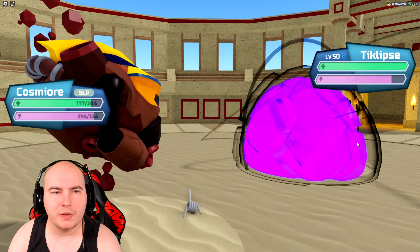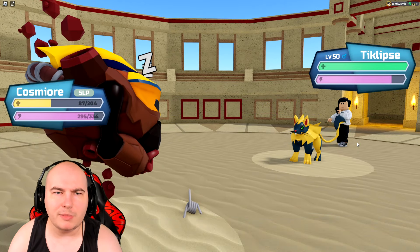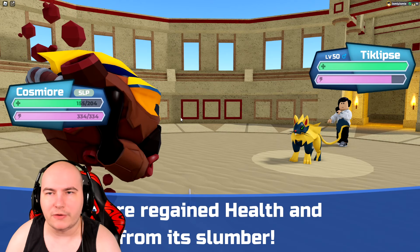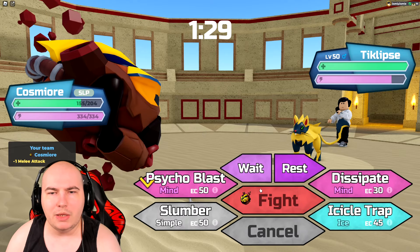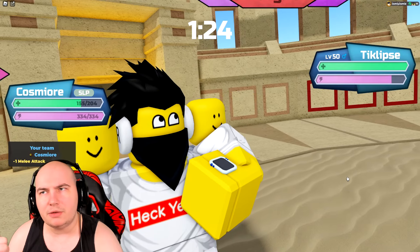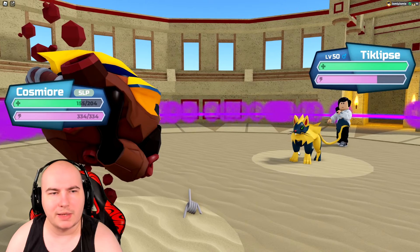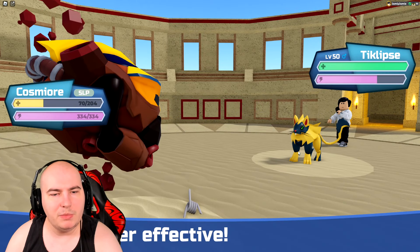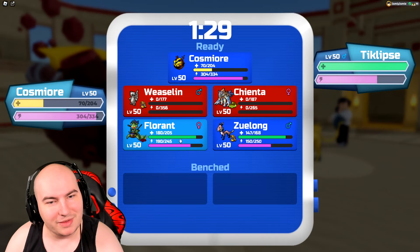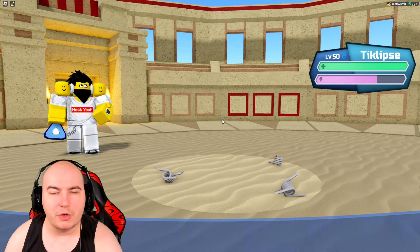Eclipse is actually going for the Dark Surge — I take a pretty good amount. I do get a lot of health back from Slumber, so I want to gamble: I'm pretty sure I can take a Dark Surge, Seering Steel, and Bab chip damage. I'll let Eclipse hit me again and go for Dissipate. I'm really glad I didn't get Flinch Slayer — that would have been really, really bad.